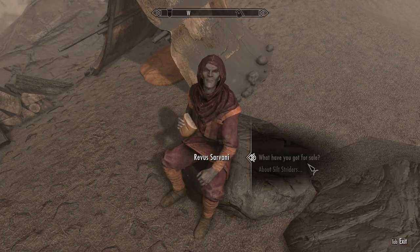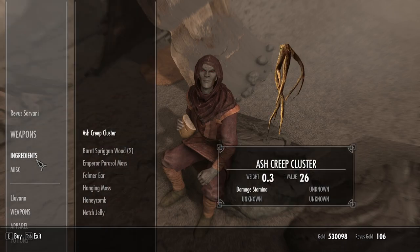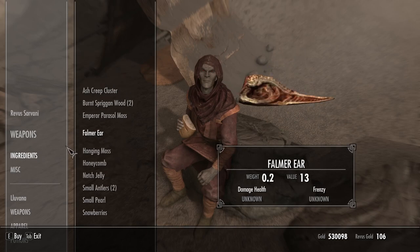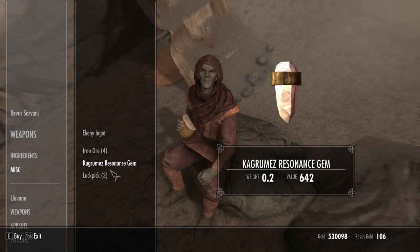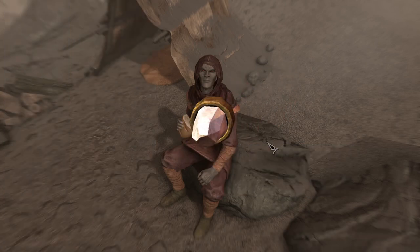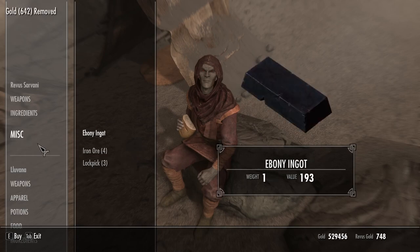And we do want to ask him what he has for sale. Only 106 gold, but he does have something unique - he's got a whole load of the new alchemical ingredients, which is cool. In miscellaneous, he has a Kagremez Resonance gem, which is obviously very unique looking and very interesting. So we are going to buy that. We could pickpocket it, but we'll just buy it. 642 gold - I will take that. Thank you very much, sir.